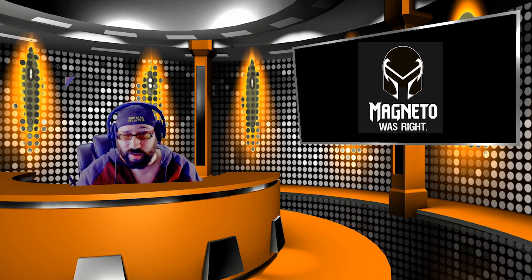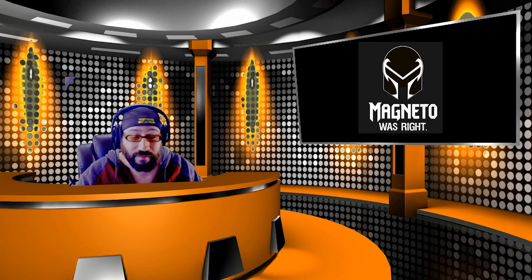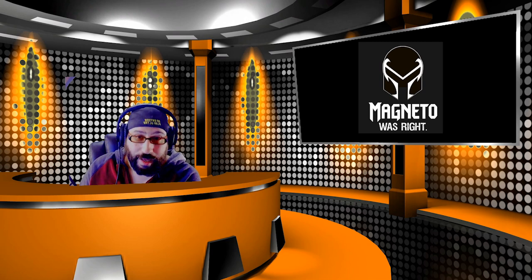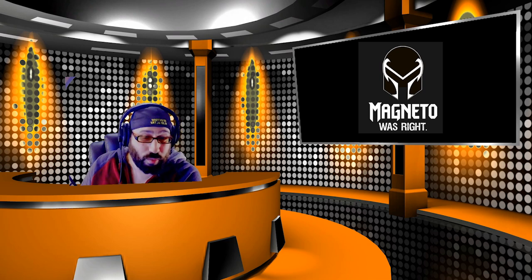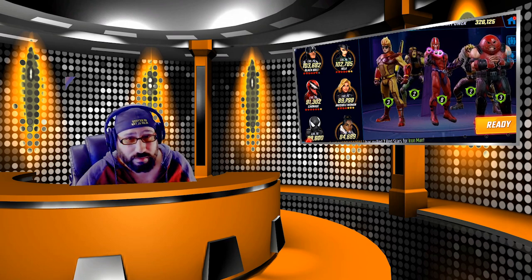You guys might not know, but I tend to wait for most of the characters to be farmable, or at least be announced to be farmable and accessible in the game, before I do a full review of the team — which is why you haven't really seen a Black Order review. But finally, not only do we have Toad in the Blitz store, we're about to get Blob in the Arena store. So it's time to talk about The Brotherhood. When you talk about The Brotherhood, we start talking about how modular it is, how unique the characters work together, and just what they are and what they mean for your game. Let's go right into it as we talk about their availability, their accessibility, and overall their usability.